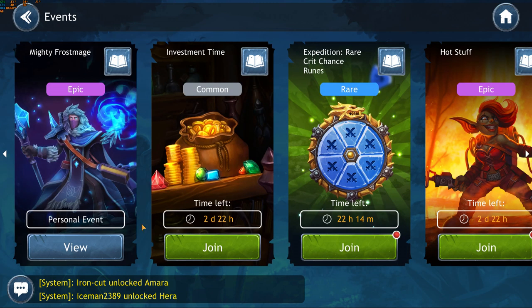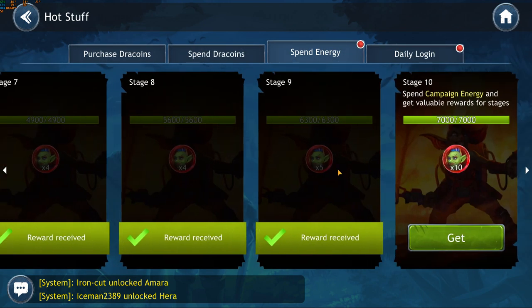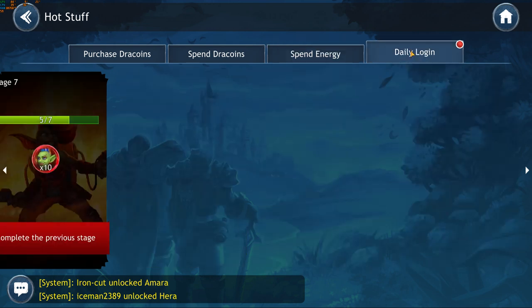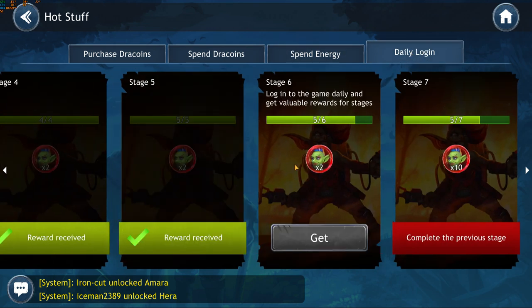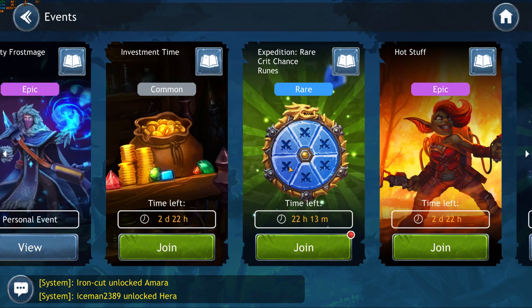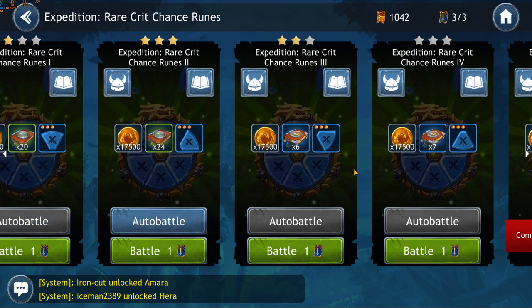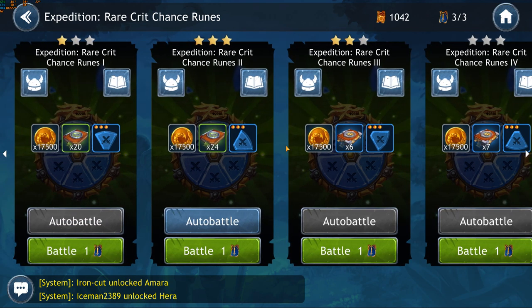They tell you well in advance when events are going to come and what they require for you to complete them. This is huge. Raid Shadow Legends does not do this — you typically know about 24 hours in advance, and they don't exactly tell you what it is going to be or what it would require. This game instead will tell you what it requires because it's going to force you to use all the heroes at your disposal, not just top 10 heroes.